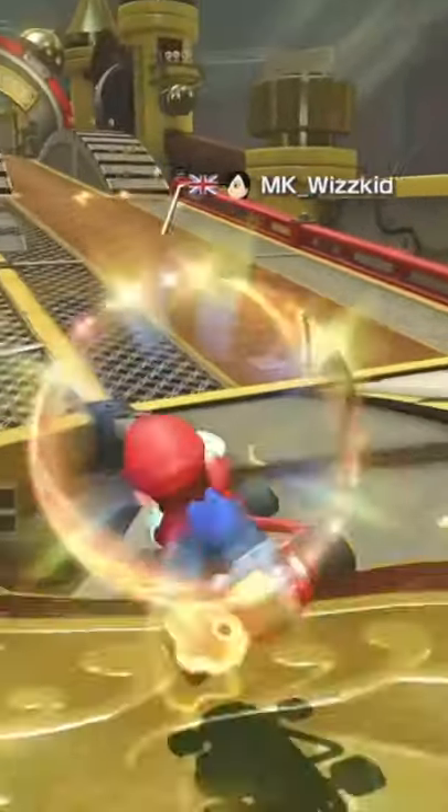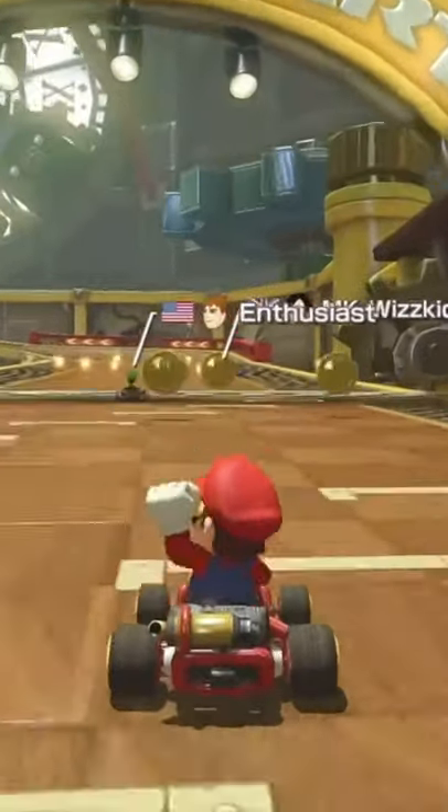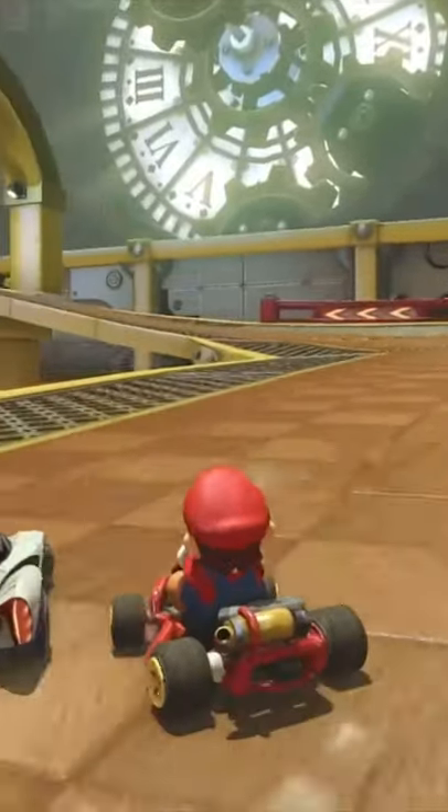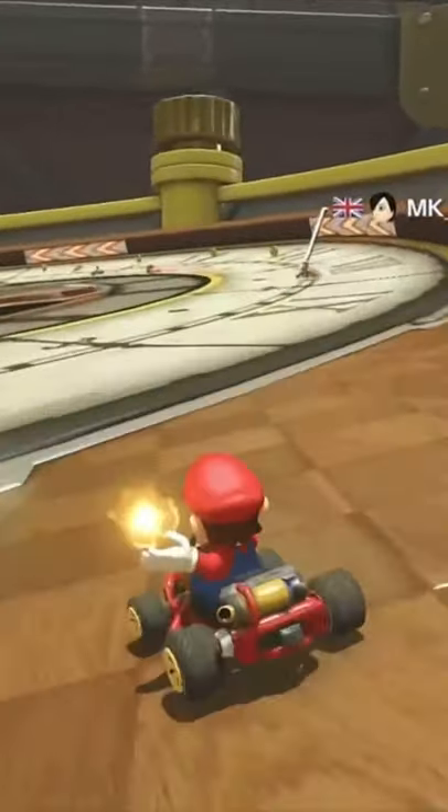Here are some more tips for you in Mario Kart 8 Deluxe, and this time we're using the Fire Flower. As I'm throwing the Fire Flower forward, I'm shifting the stick from left to right so that I can create a wall of fire and take out both the people in front of me. Follow for more tips.